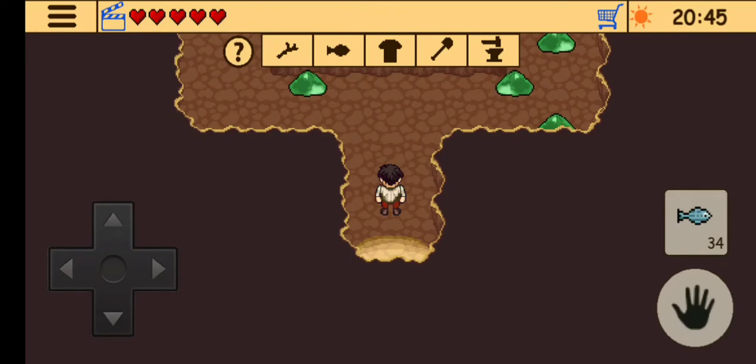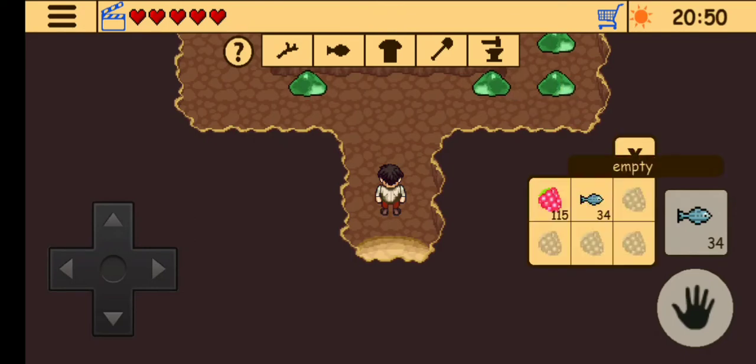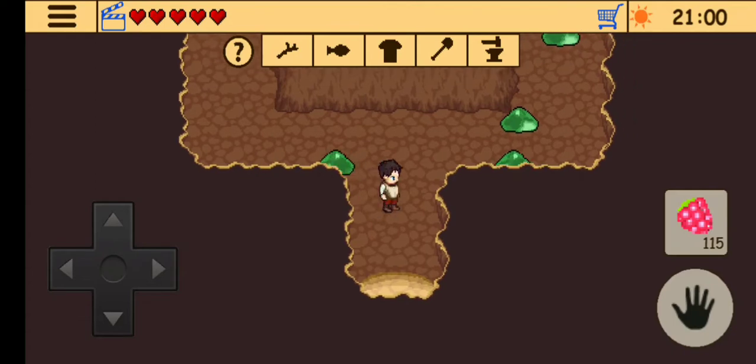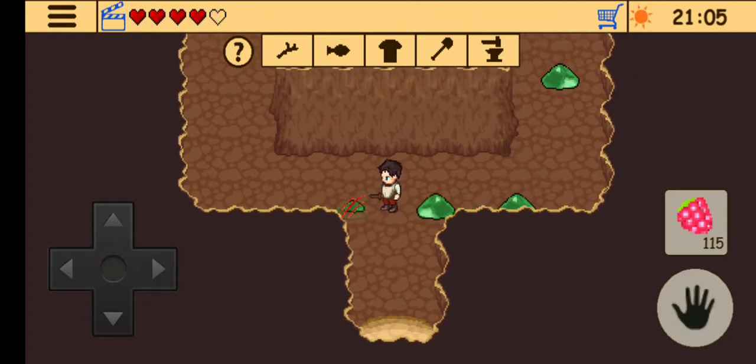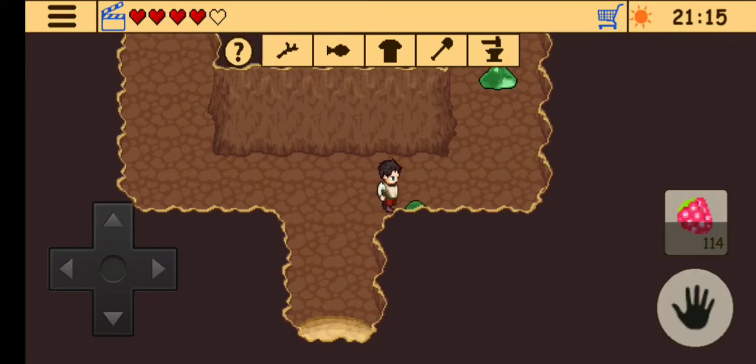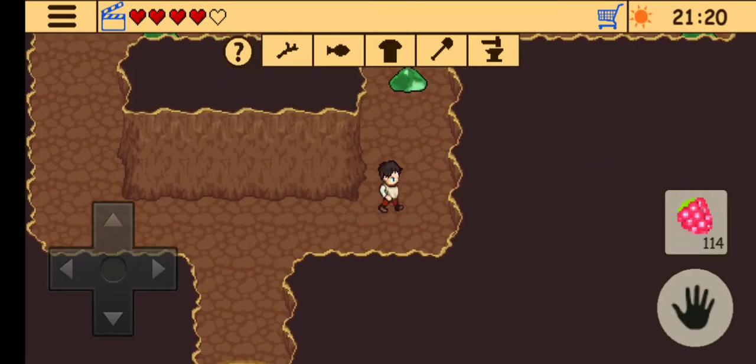In the first attempt I actually made the mistake of fighting each and every one of these green creatures. You can actually skip killing all of them and start by going to the left side of this path. In this first attempt I'll be dying in the game.